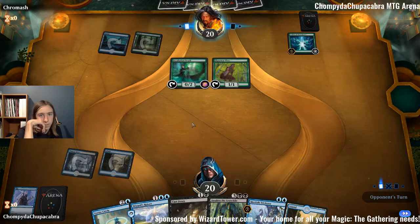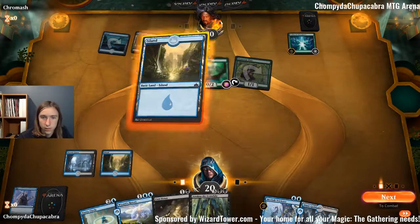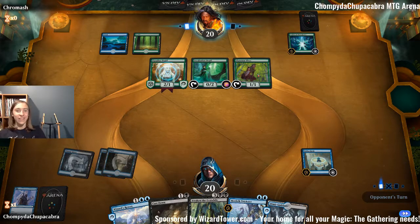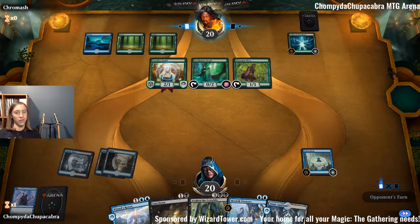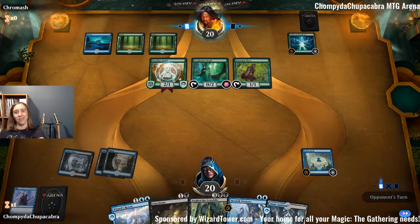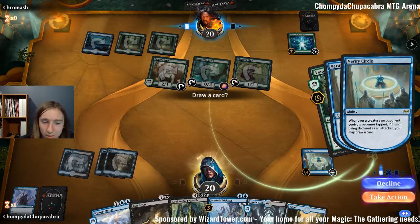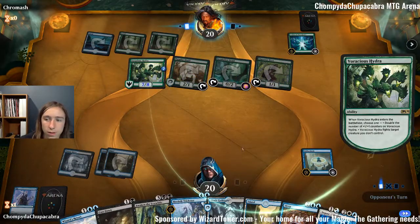Alright, opponent's ramping. I just realized — oh my god, I can't believe it took me this long — Verity Circle completely screws over my opponent's deck. They literally tap to make mana without drawing us cards. This is all great until they play Vivian Reed.